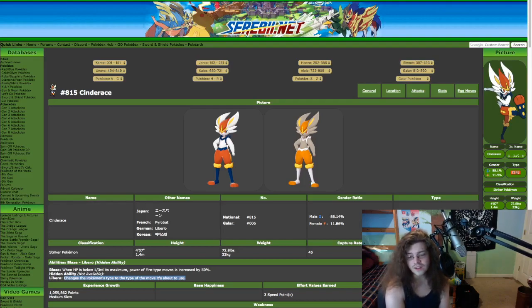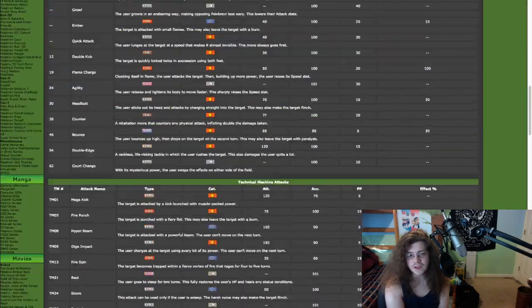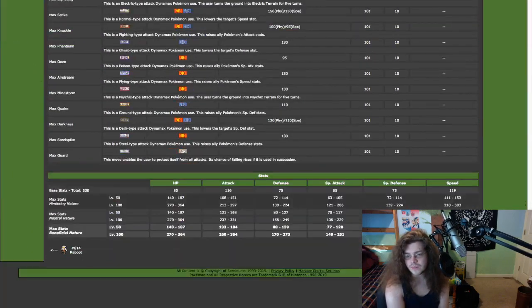Actually, the grass starter Rillaboom has an amazing hidden ability too, and we'll talk about that in a Rillaboom video one day. It's going to come because it gets Grassy Surge as its hidden ability, so that's crazy. But Libero is crazy. But Blaze is the main focus of today's video as that's what we have right now — you're not able to use hidden ability Libero for this Pokemon yet.